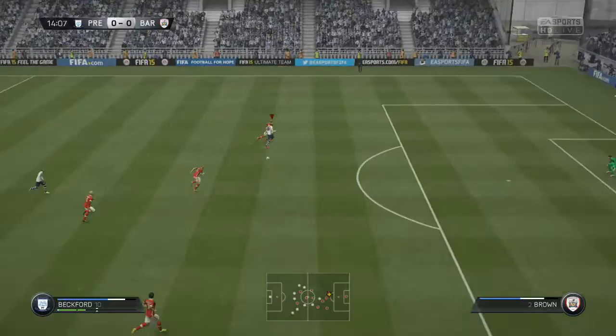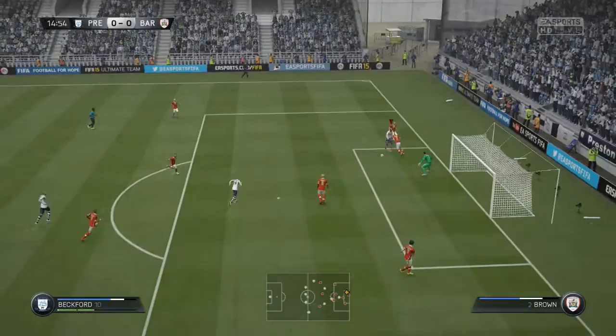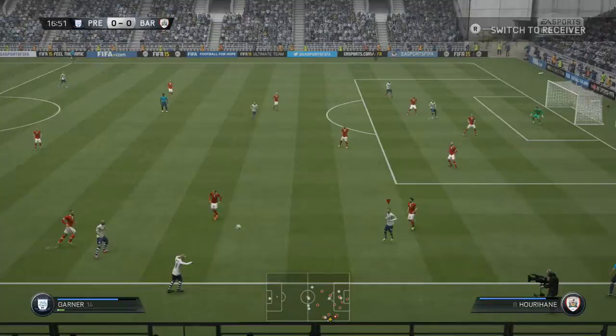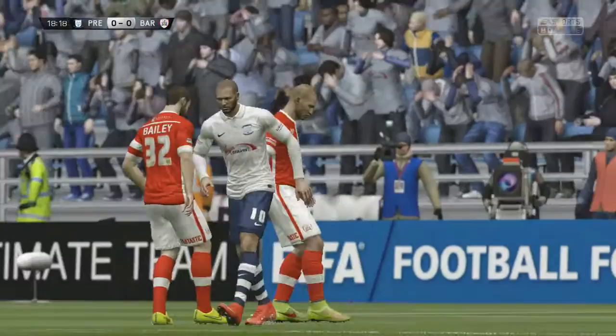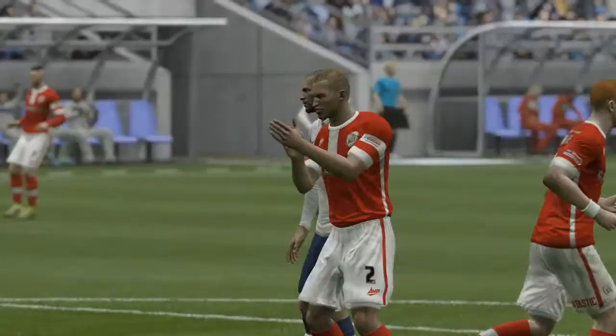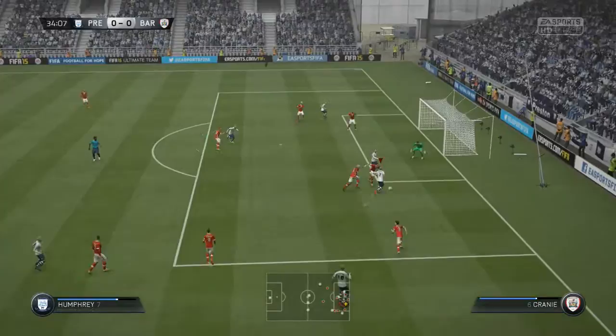Getting straight into this, Jermaine Beckford has a fantastic chance — does well to shrug off his defender, cuts inside, and the goalkeeper makes an excellent save from his shot. Beckford gets another chance here; we really do press them hard in the opening minutes. Garner with some good work down the wings finds Beckford with a nice ball, and Beckford on the turn just can't find the back of the net. Really frustrating for Beckford at the moment — still looking for his first goal in the league. It was a tight angle, so he couldn't have done much about it.